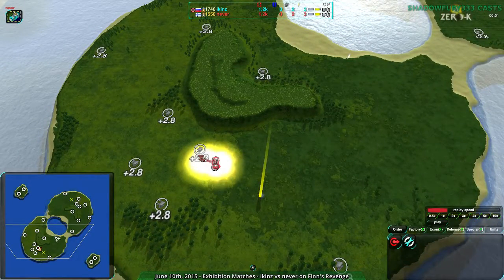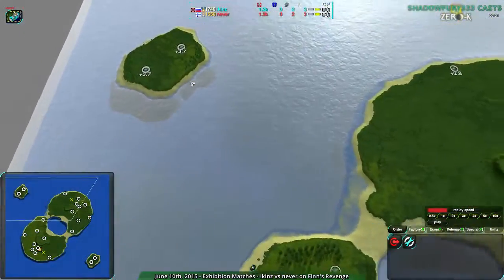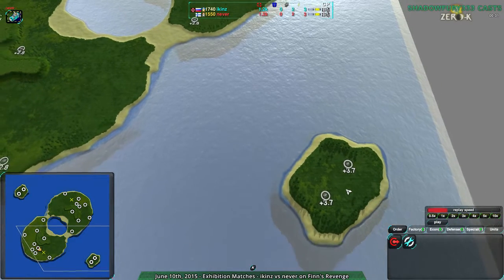The basic layout's the same: you have start locations at the southwest and northeast, this one major island in the center, with a couple islands to the southwest and southeast, which are not the most useful.